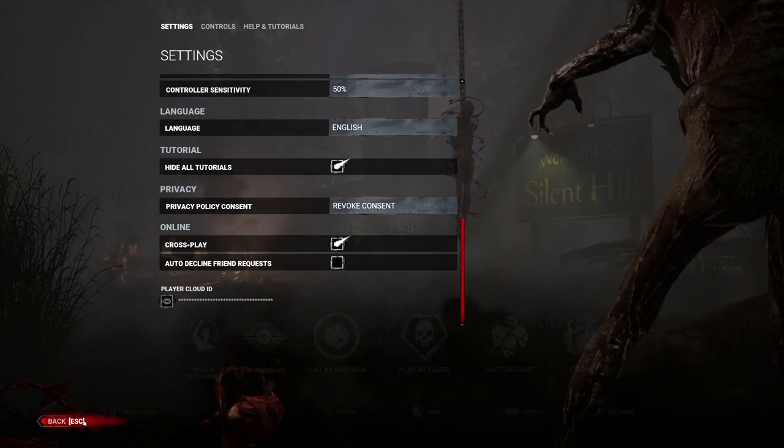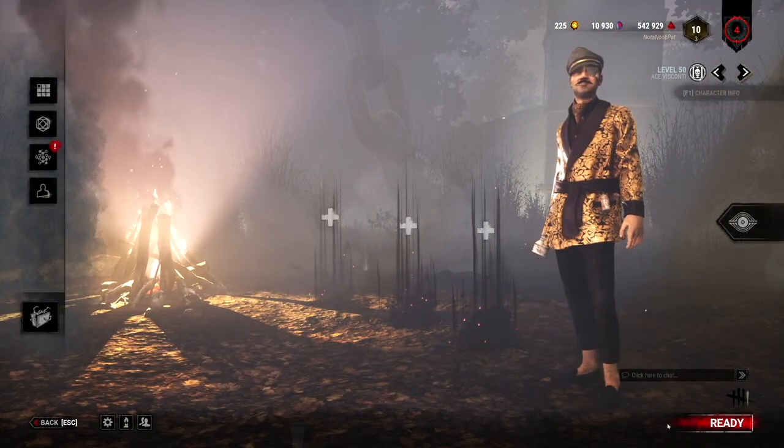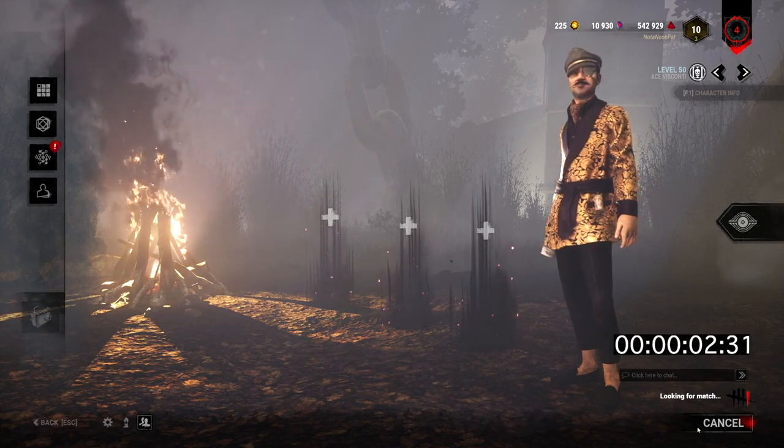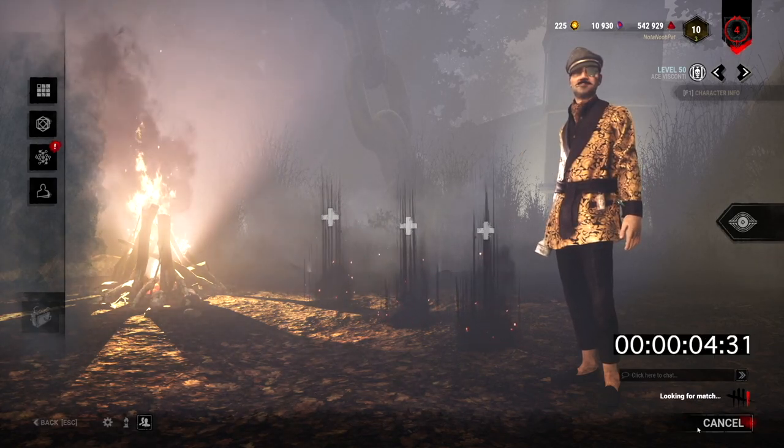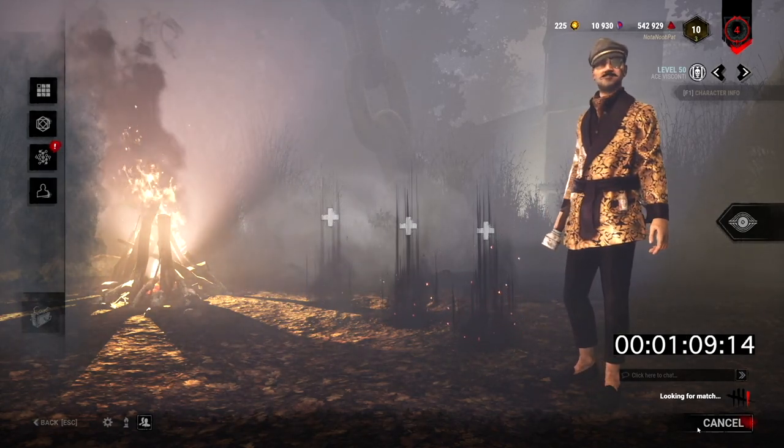When I immediately re-enabled Crossplay, my queue time was reduced to a minute and 15 seconds. I tried disabling and re-enabling Crossplay, and I found that it took me two or three times longer to find a lobby when Crossplay was disabled.